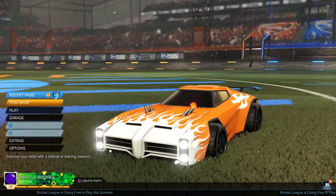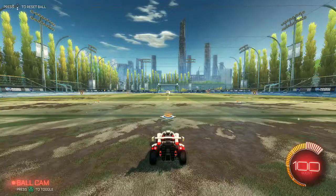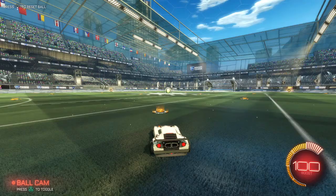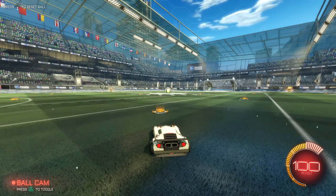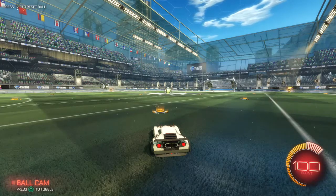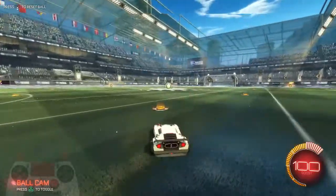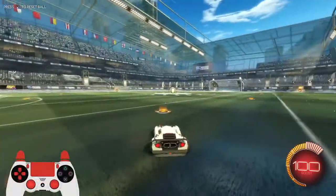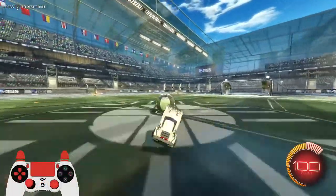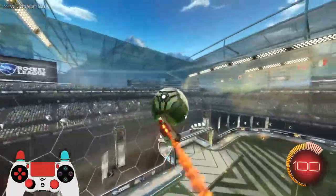Anyways, let's hop into training and show you guys the camera settings. Here are my camera settings, and here are Aztral's. The height might be the biggest game changer here. I play 110, which is quite a bit different from 90 — it's a lot lower to the ground. The angle kind of fixes that out a tiny bit. It does feel low to me, but it might actually be alright for ones in terms of dribbling.